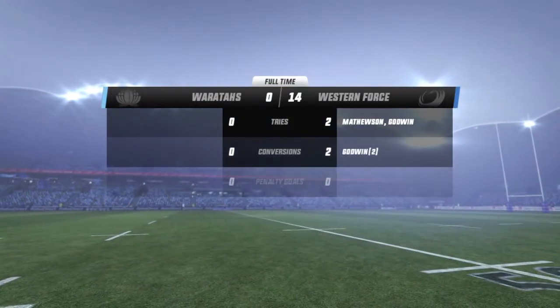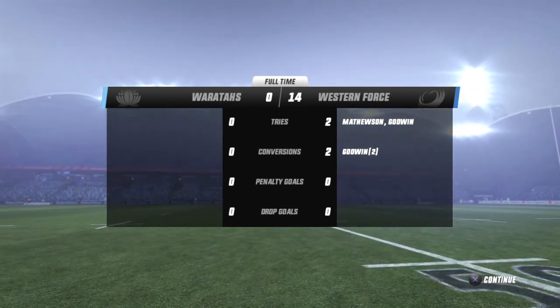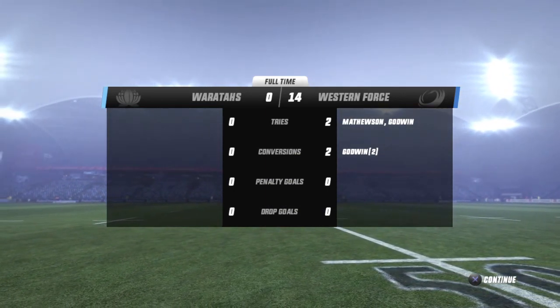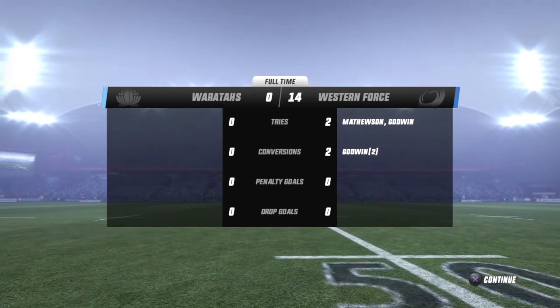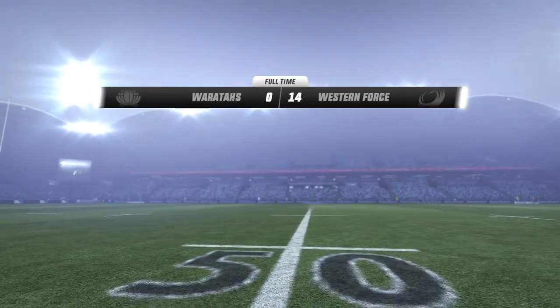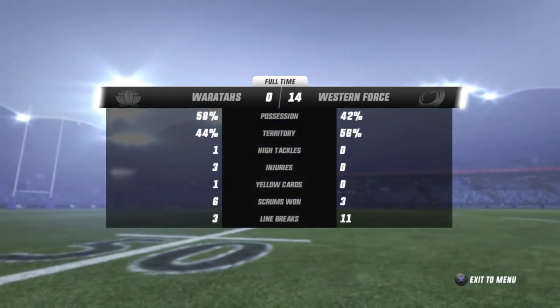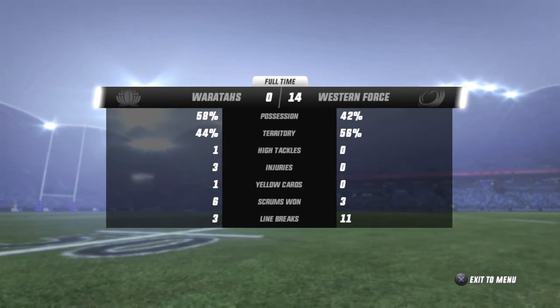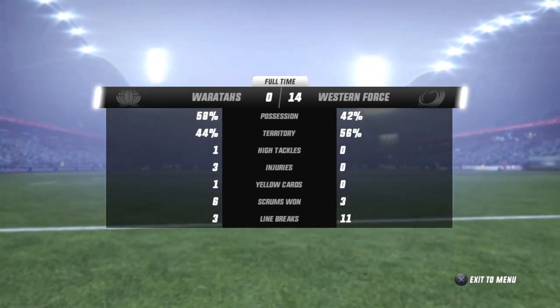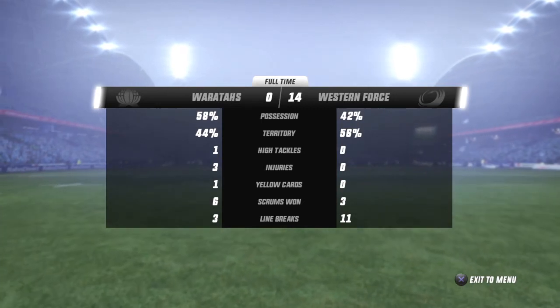Looking at some stats here — Albie Matheson and Kyle Godwin really took things into their own hands. Kyle Godwin took a line on a couple of times — that's what you want to see from him. They had a problem with the number of handling errors — it was far too high. They made a lot of tackles and worked the territory well. Thanks for joining us. We'll catch you in the next video.